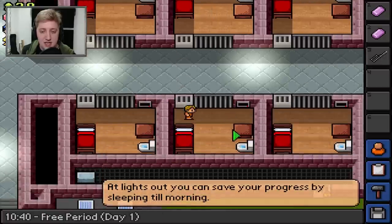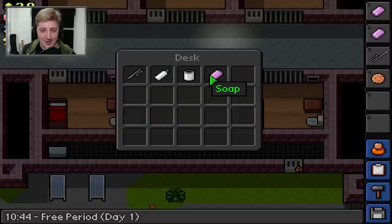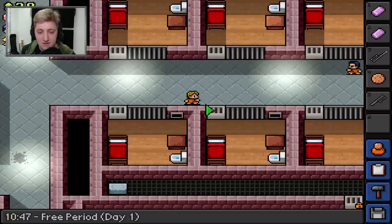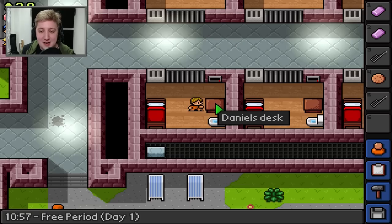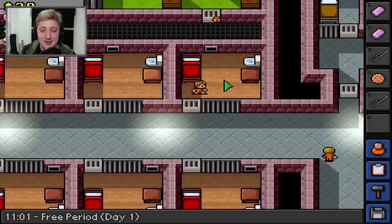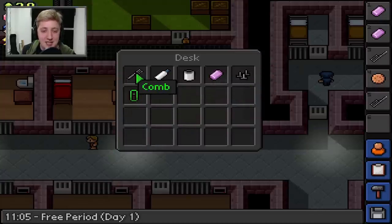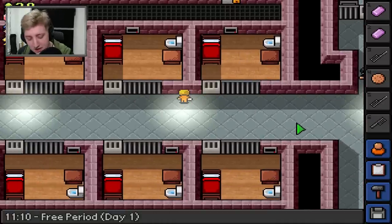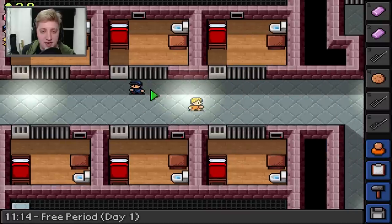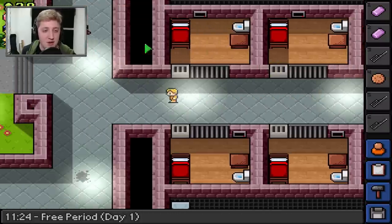We've got a cookie in one desk. We'll get another comb - comb shivs are a very hot commodity. A teddy bear - who's brought a teddy bear to prison? Dan's brought a teddy bear. He's not cut out for prison, is he? We've got a paper clip as well. I'm going to press six to scratch the comb on the wall - oh, that officer is walking by. Officer Craig. I didn't actually name the officers, I really should have done.